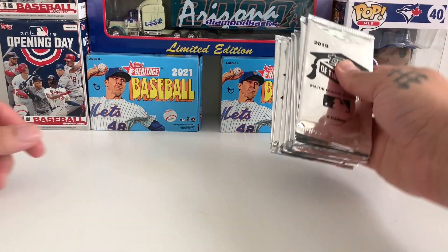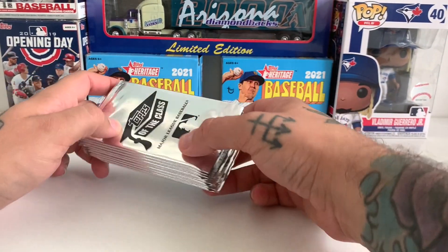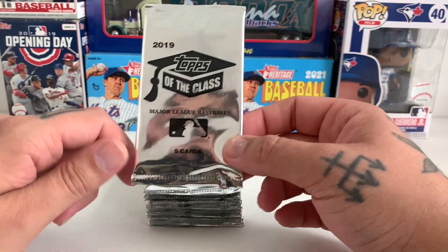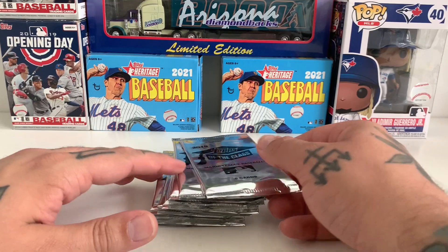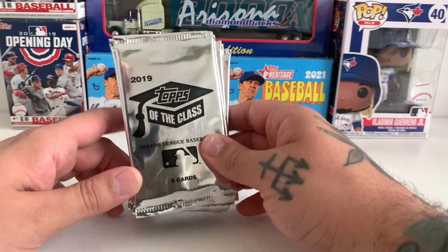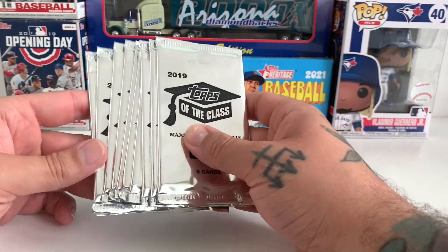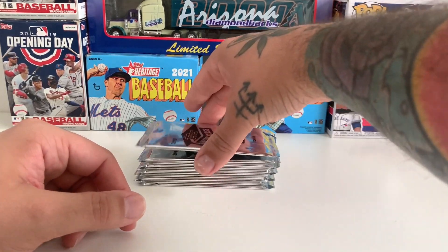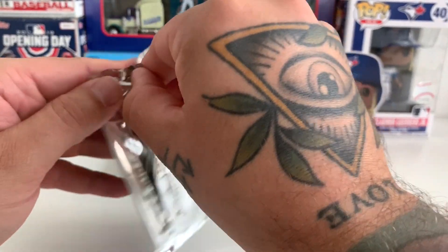Hey, welcome back! Today we've got these cards - I had no idea what they were at first, so I did my research. They were given out to kids who showed their report card at the local hobby store. There are five cards in a pack and a hundred cards in the set. There are also gold cards - I think they're called gold great cards. I don't think there are any rookie cards in them, so let's get into it.